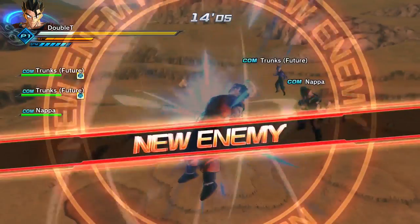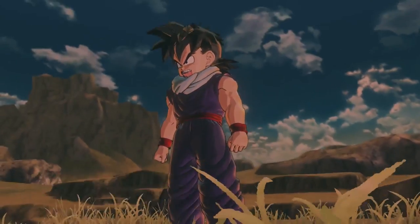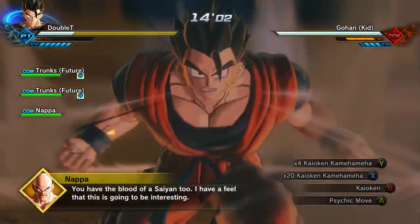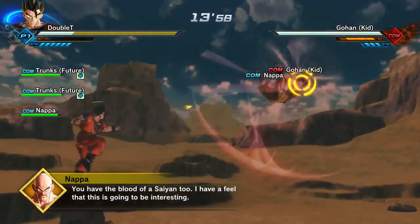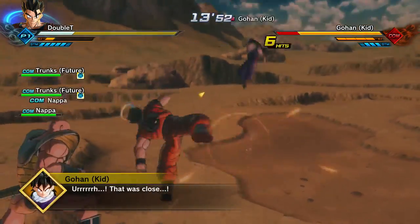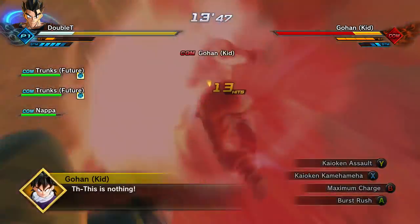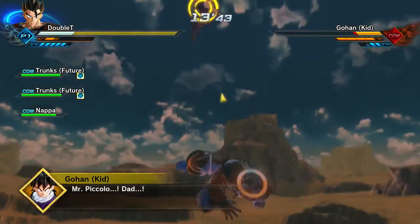To Z-rank the mission, I believe you have to keep Nappa alive when he comes into the fight. Either way, this mission is not difficult at all — it should not take you more than a couple minutes. The transformation is really fun to use. If you use the Super Saiyan God Super Saiyan wig, the Super Saiyan Blue wig, and use Kaioken, you're pretty much like a Super Saiyan Blue Kaioken Goku.